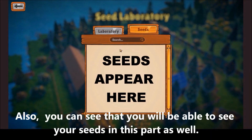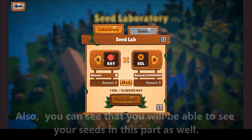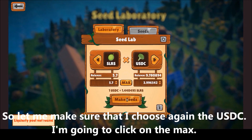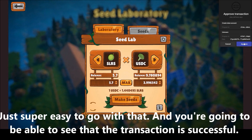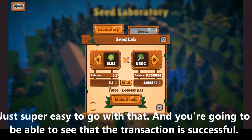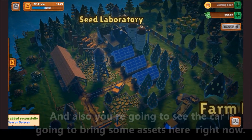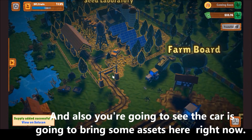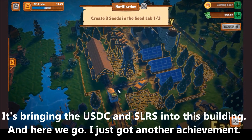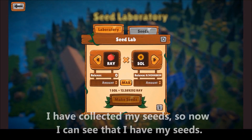You can also see your seeds in this section. Let me choose the USDC Solarize USDC again and click on max — it's super easy. You'll see that the transaction is successful and you can click on the link. You'll also see the car bringing some assets into this building right now — it's bringing the USDC and Solarize into this building.